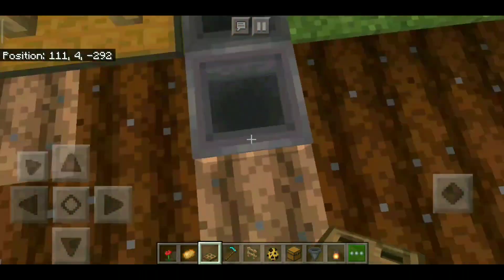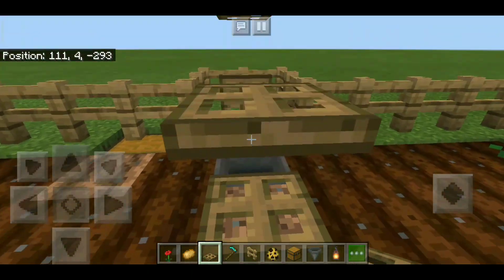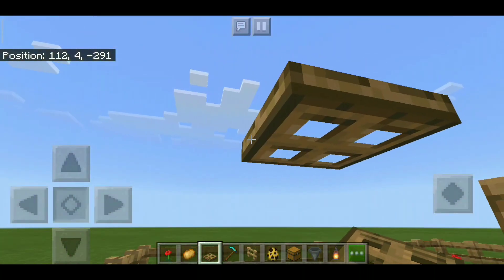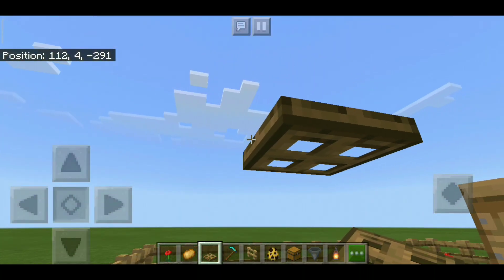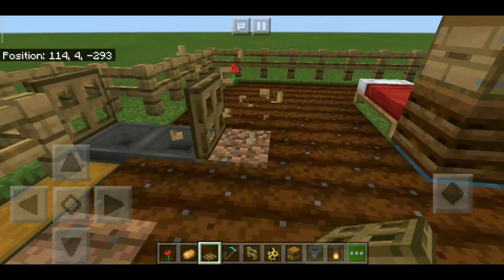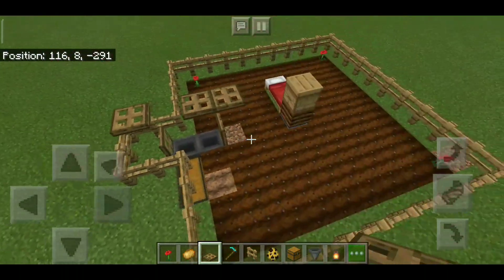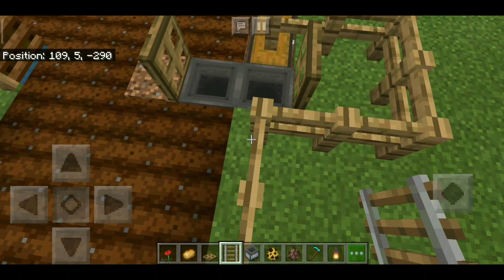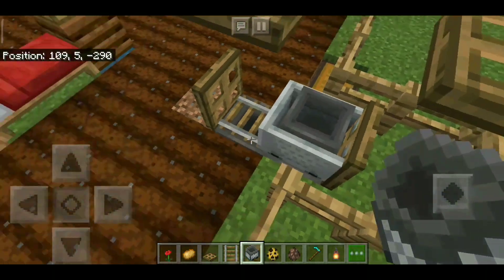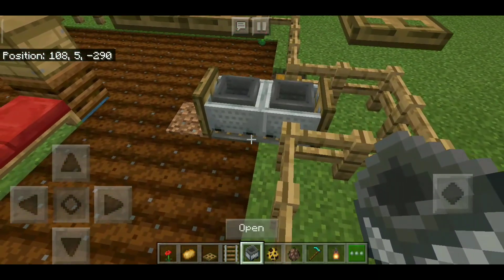Next, grab some hoppers and chests. Break two blocks and two more blocks over here forming an L-shape. Place a double chest on one side, a hopper connected to the chest, and another hopper connected to the first hopper. Then grab some trapdoors and place them over the hopper area and across the enclosure. Finally, grab some rails and place them down, then place a minecart with hopper on top of the rails — simple as that. Don't remove the rails or the minecart will go everywhere.